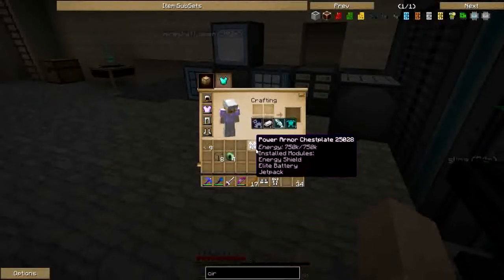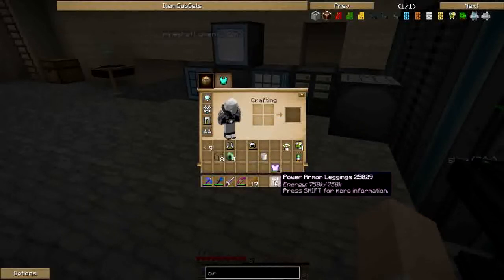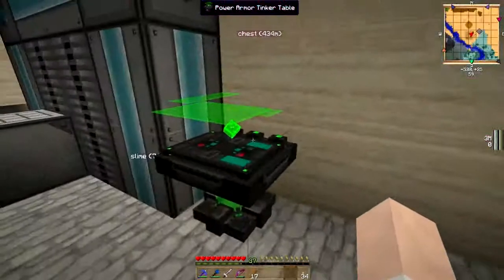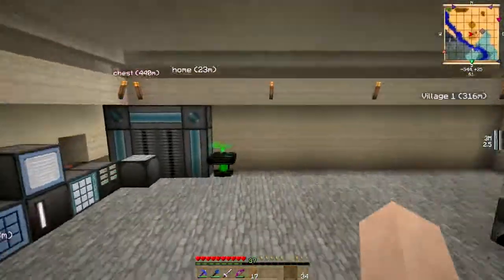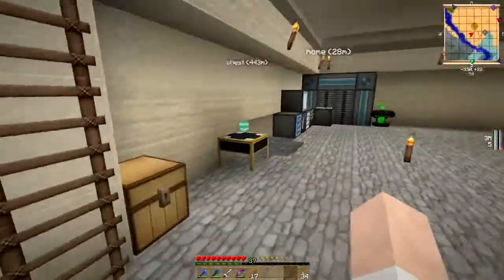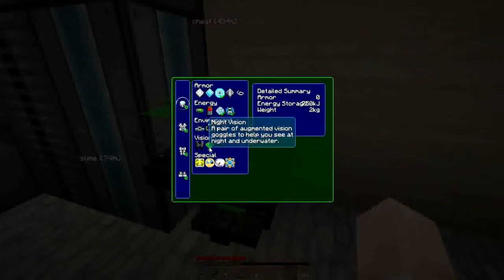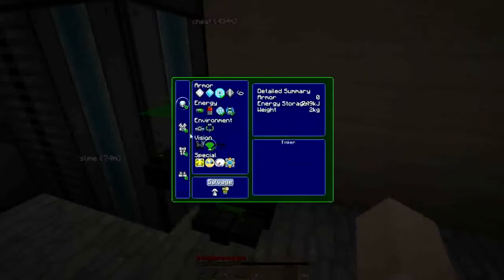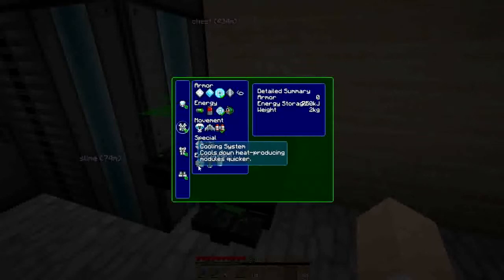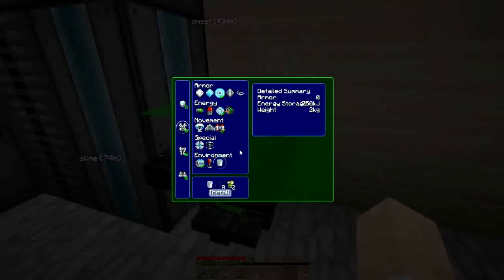Actually I need to start wearing this. You can see the power on the right hand side there. Now we're not getting much so we do need to tinker with things. I'm going to install night vision mainly to be able to see underwater. We've applied the swim assist. We're going to want a cooling system - it's going to save us in the nether - and we're going to install a water tank.